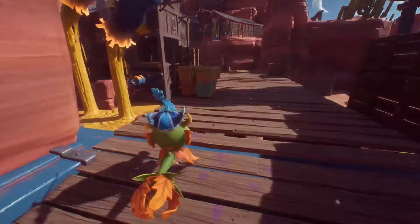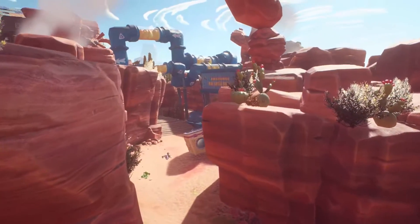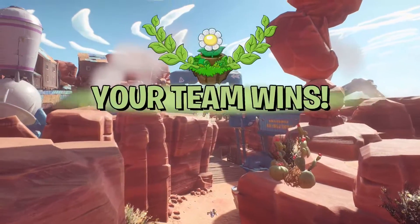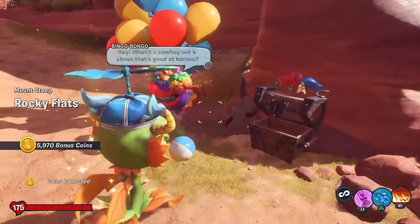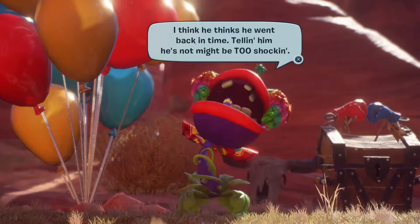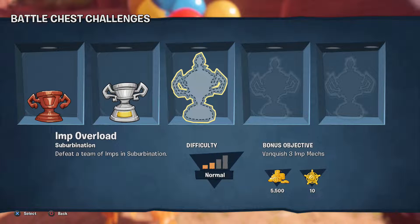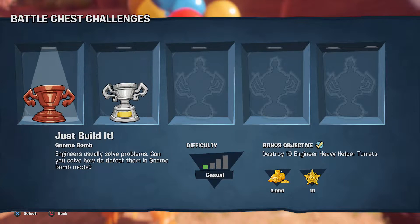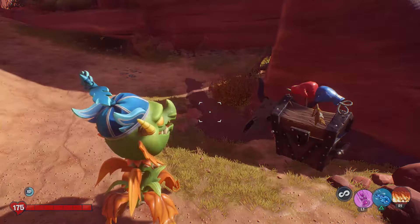That didn't take as long as the engineer one — still tough but more simple, just vanquish all the enemies and your team wins. 5,970 coins this time, not as much as before but that's okay. Next challenge: 'Imp Overlord Suburbanation' — defeat a team of imps in suburbanation. So far it's been full teams of engineers, scientists, and now imps. The bonus objective is to vanquish three imp mechs.